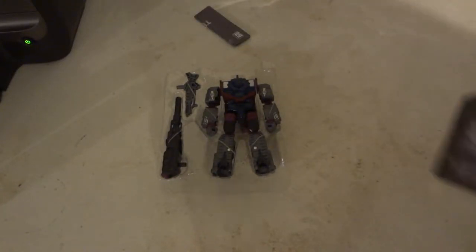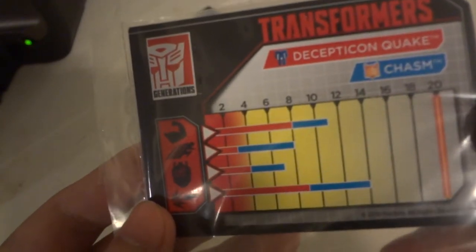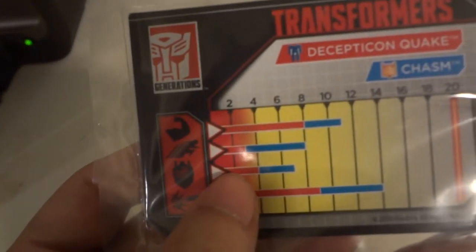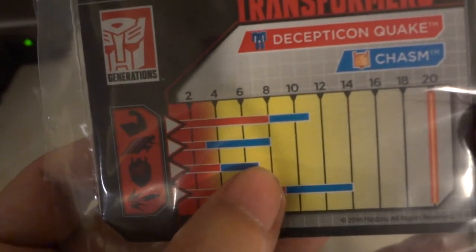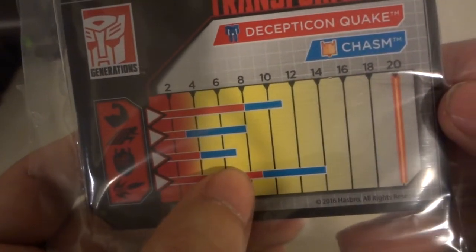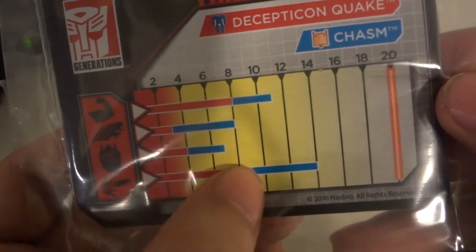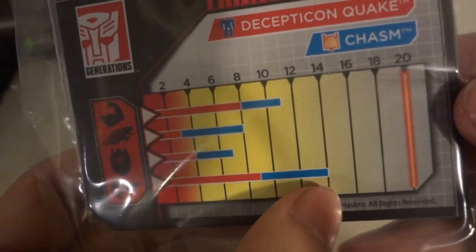The instructions should be pretty much the same as Hardhead and Furos. Here's his little stat card for Decepticon Quake — looks pretty cool. By himself he's an 8 for strength; with Chasm he's an 11. For speed, he's only about 3. With Chasm, intelligence goes from 4 to about 7. Firepower is 9 by himself, and 14 with Chasm.